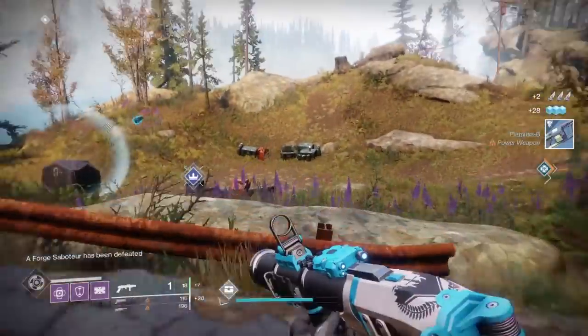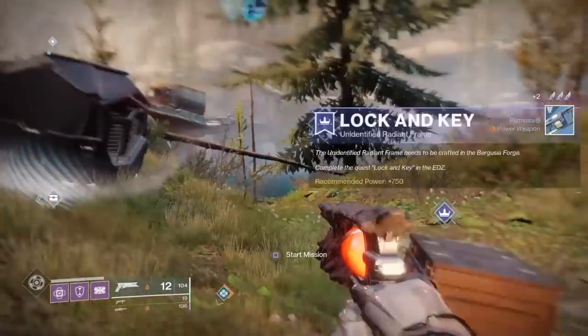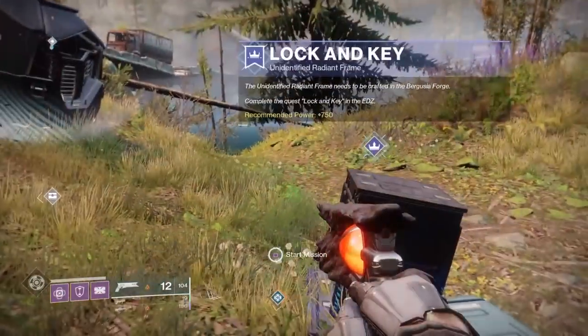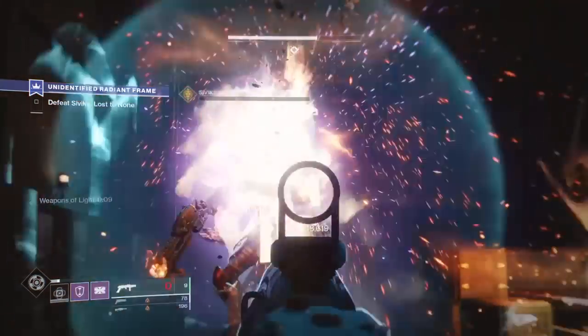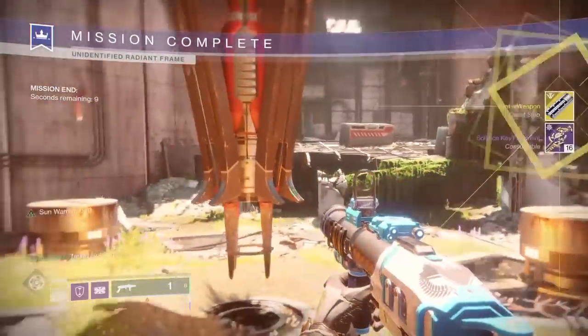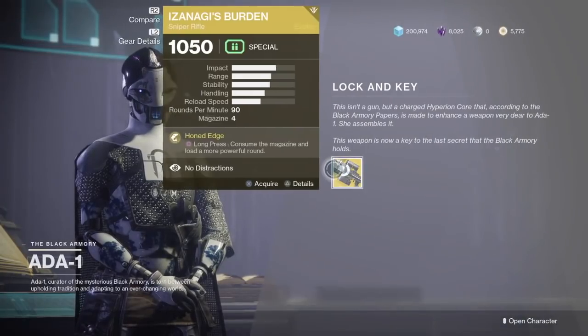Once you complete the Pyramidion strike, the final step is to actually defeat Siviks himself. You can launch the mission in the patrol space on the EDZ — just head to the outskirts and you'll be able to start the mission. The mission is pretty straightforward: go into the Bergusia forge, defeat the boss, and at the end you'll get the final quest step which requires you to head back to Ada-1 to pick up your Izanagi's Burden.